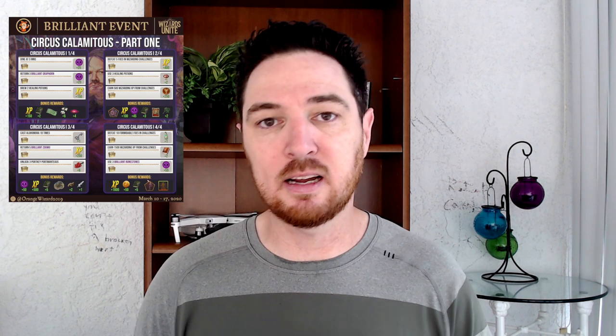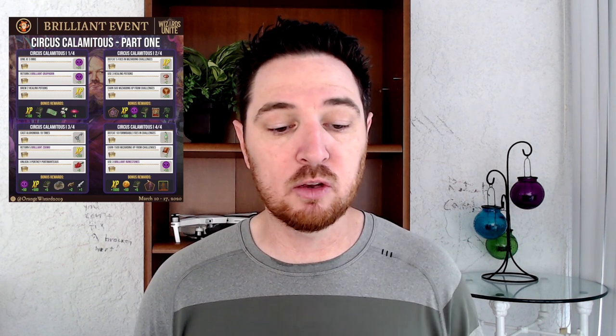Moving on to Part 3: Cast Alohomora ten times, which is going to give you one silver key. Return five Brilliant Zulu, and then unlock three portkey portmanteaus. We do have brilliant portkeys that are going to be 3k. Remember, if you have them already ready and waiting they're not going to count — you actually have to walk these off.